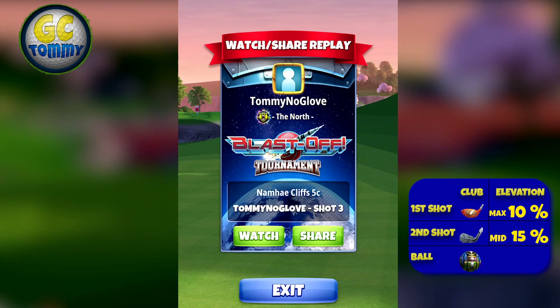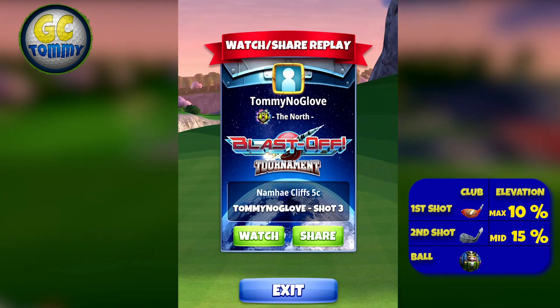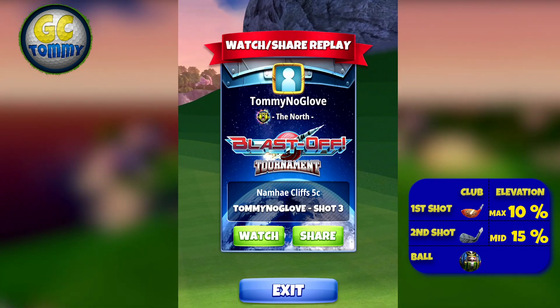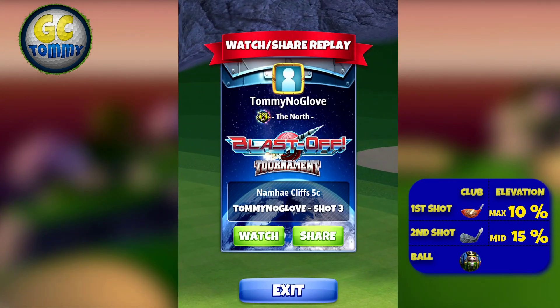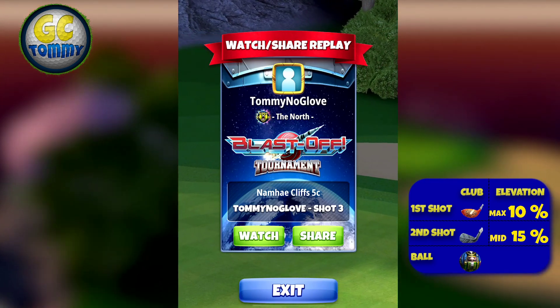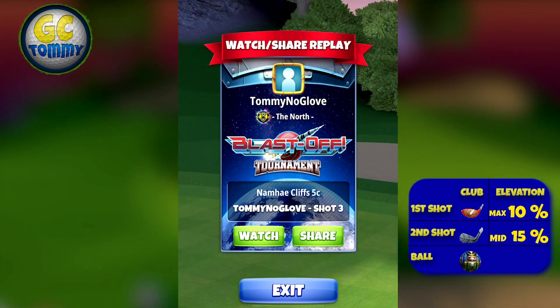But this is the aggressive option. We will have a safe option as well with Luminary and the Guardian — we just take the eagle and have an outside chance for an alba. But this play here is definitely pushing for the best possible chance for an albatross. Get the guides on patreon.com/golfclashtommy.